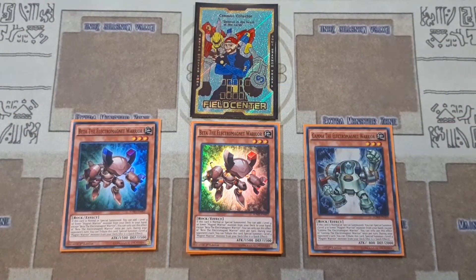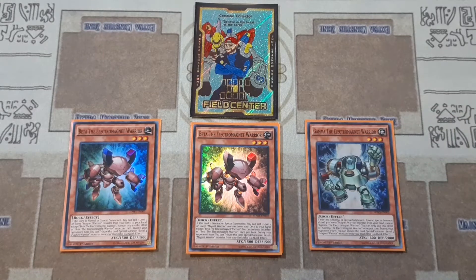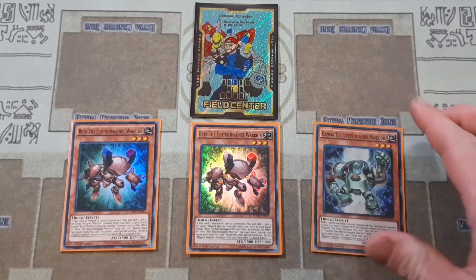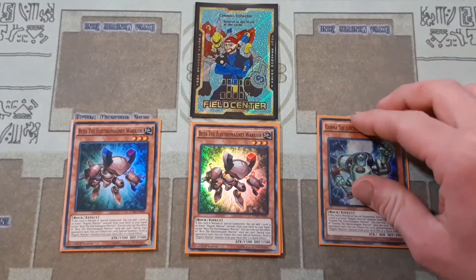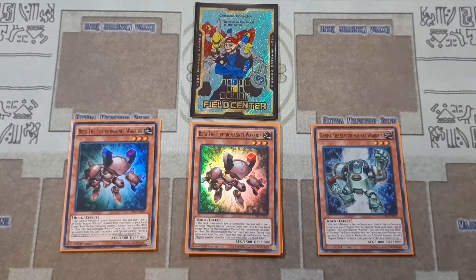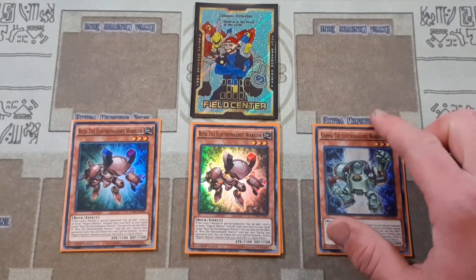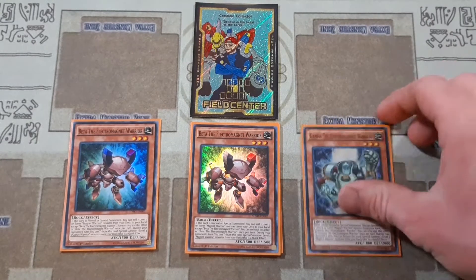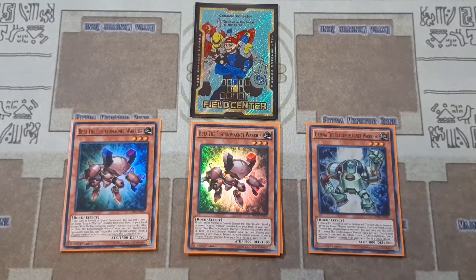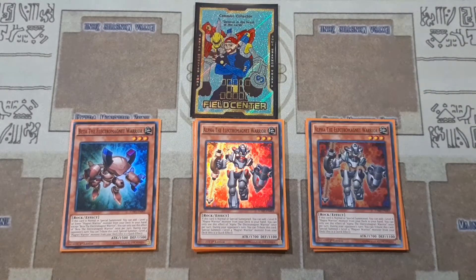The next card is Beta. This card is really great because when it's normal or special summoned, you get to add a level four or lower Magnet Warrior from your deck to your hand. I always try to get Gamma and Beta in hand first. That way you can summon off the Gamma, special summon Beta, and then Beta will help add like your Alpha or something. Or if you can get the Analyzer out — the Ademancipator Analyzer — hopefully search for Gamma, Gamma special summons Beta from hand, and then Beta can add your Alpha and you can still normal summon the Alpha, which would be crazy. That would be your most optimal scenario.